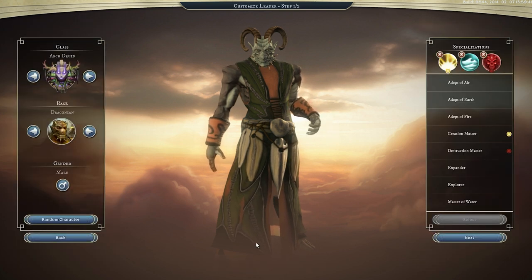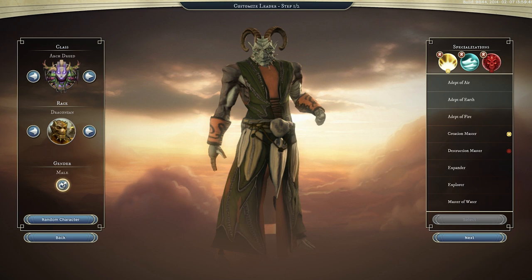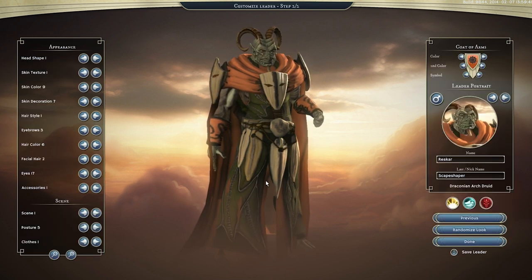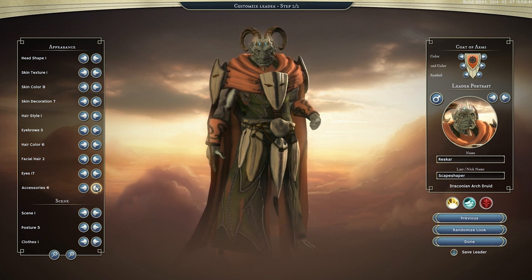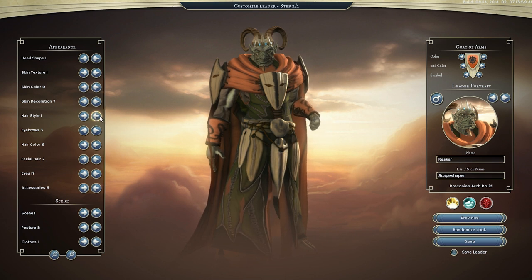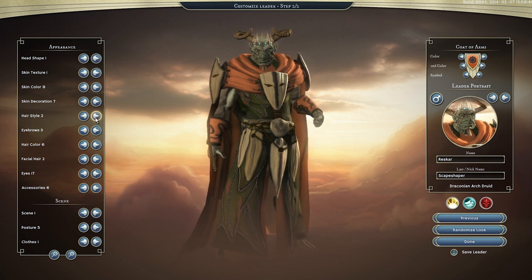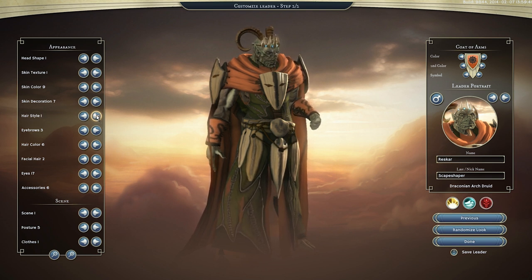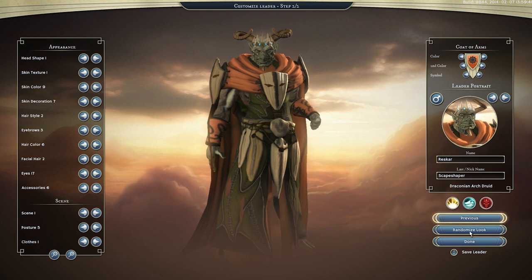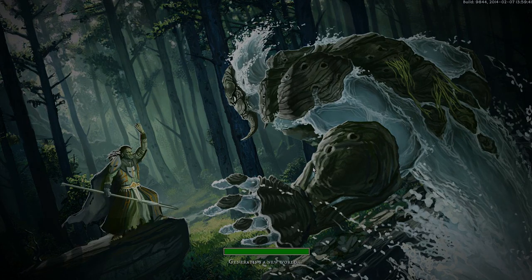We're going to customize him a little bit. There's a female Resgar and a male Resgar. We can give him a hat — nice crown. Maybe give him a new set of horns. Lots of horns. Yeah, stick with these ones — very manly. And off we go, let's get into the world.